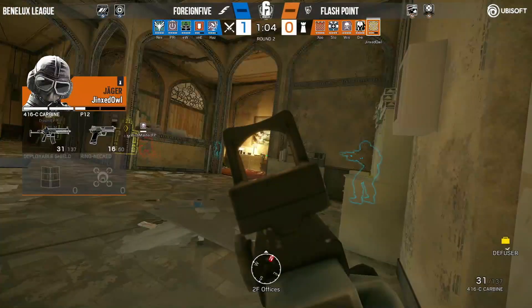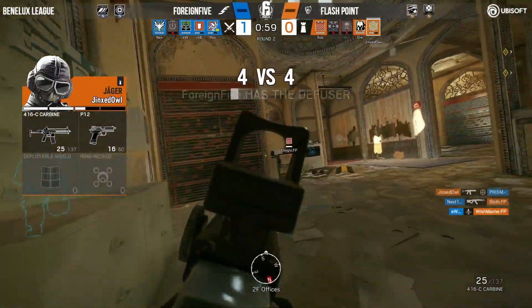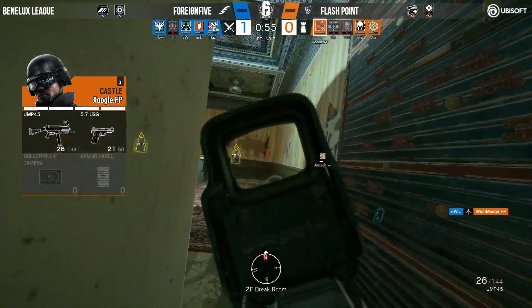In the meantime, we are seeing Prism entering from the other side. Goes for a peek right there, will be picked up by Jinxstyle. Next one gets Sloftal. Eastwood gets Wishmaster as well. Brings it up to a 4-3 quickly.